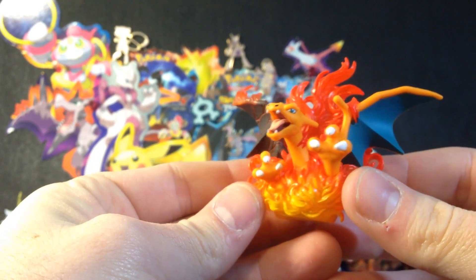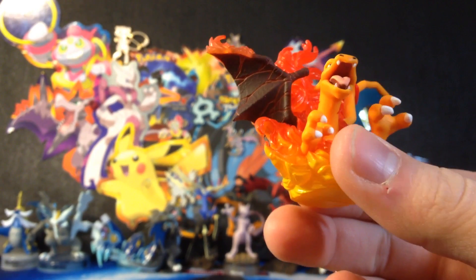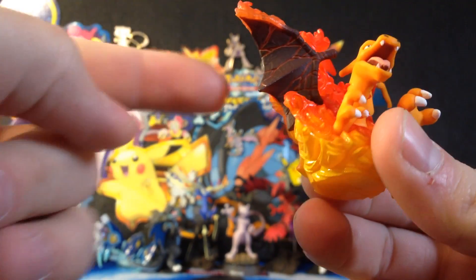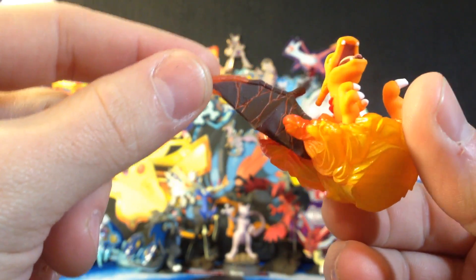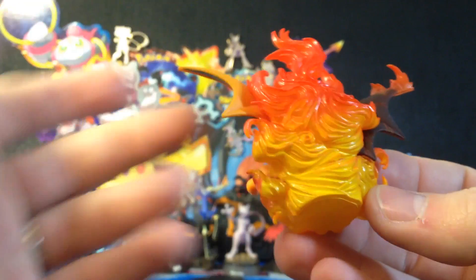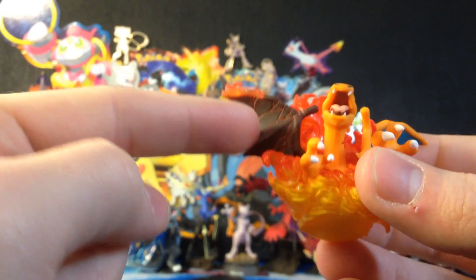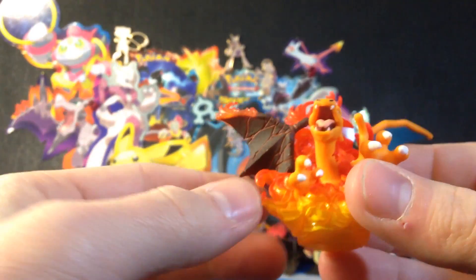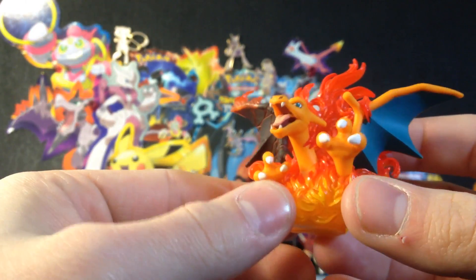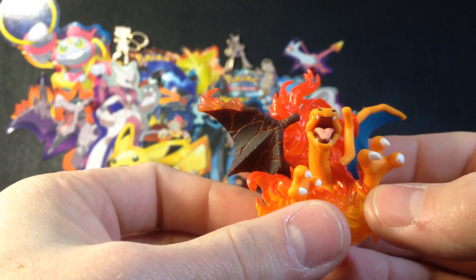Let's take a closer look at this Charizard figure. Really cool. The detail I wanted to point out is the fact that his wing is super charred and looks like a cracking volcano. Really cool, unique figure — they always do a great job with these. I just thought it was weird that his wing was super charred. I don't really watch the show too much, but I haven't seen that on any cards.